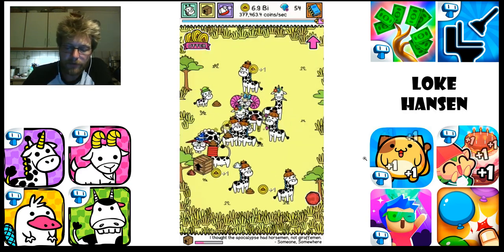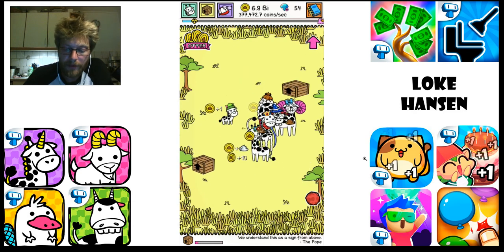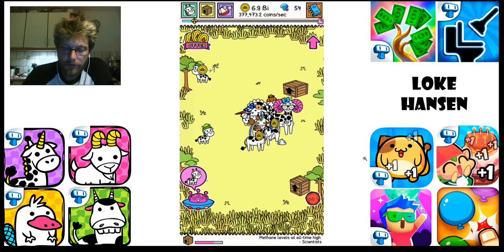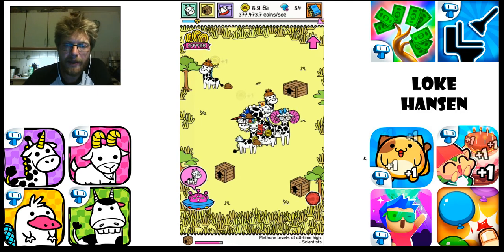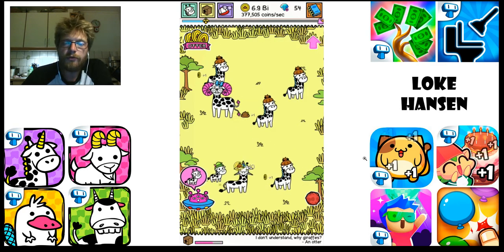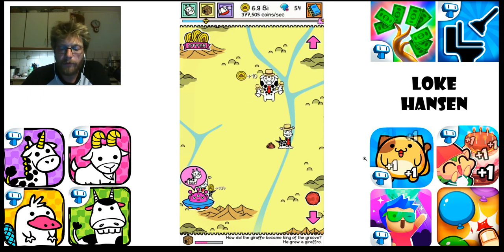You get crates every 10 seconds or so, depending on upgrades, and these crates contain an animal — in this game, a giraffe. This small one that I am moving around here is what you get to start with, and once you have two of those you can fuse them together to get the next stage of the giraffe. That really continues until you get the last giraffe in any given stage, which then allows you to move on to the next where you do the same, but here you don't get crates — you get the beings once you have evolved them from the previous tier.